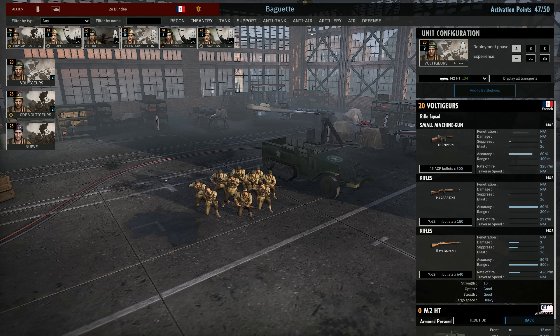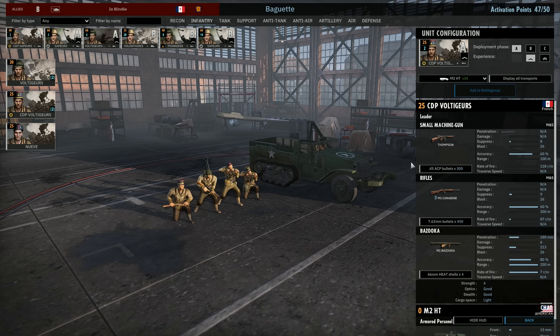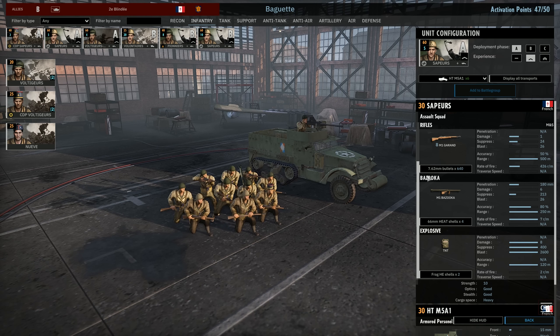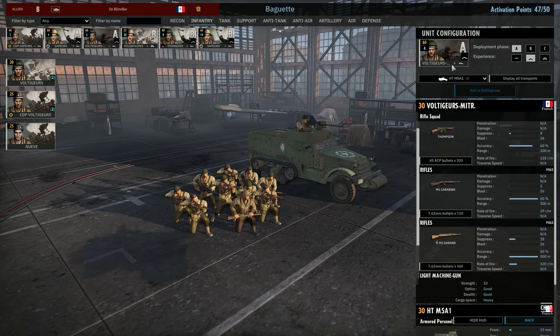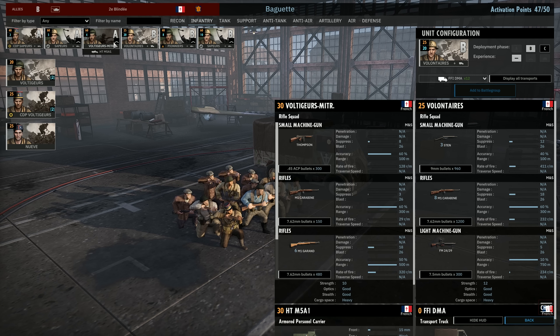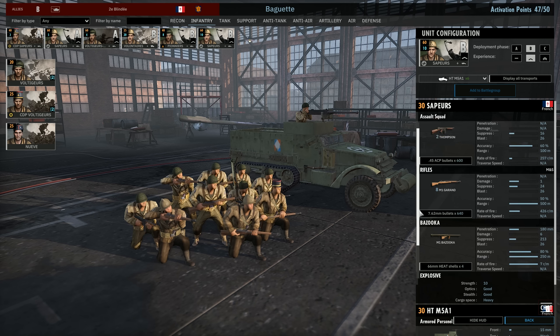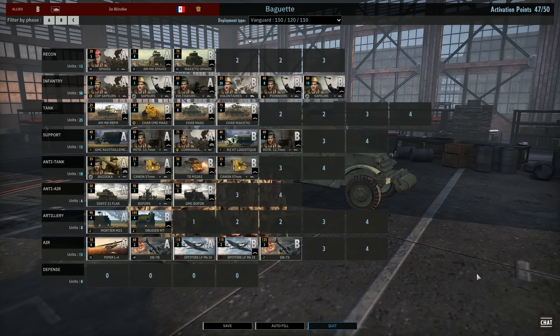In the infantry tab we have Command Sappers in Phase A — 3 of these with Thompsons and TNTs, though I might swap for bazookas. Since we're already low on infantry I don't want to reduce numbers too much. In Phase A there are also Sapeurs — 2 Thompsons, M1 Garands, Bazookas, and TNTs. We have Voltigeurs with 2 Browning 30 cals, Thompsons, M1 Carbines, and Garands — use these defensively, you get 4 of them. In Phase B we have Volunteers as reinforcement infantry, Pioneers to handle stubborn enemy infantry, and Sapeurs with Bazookas. No Phase C infantry.